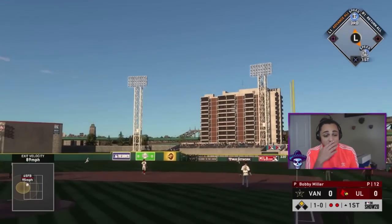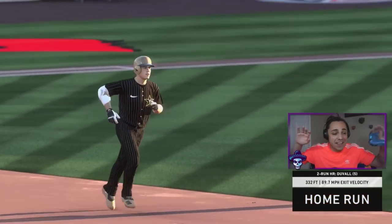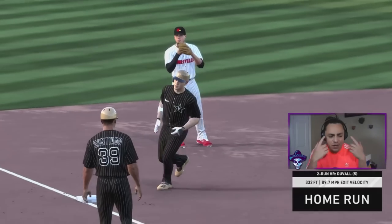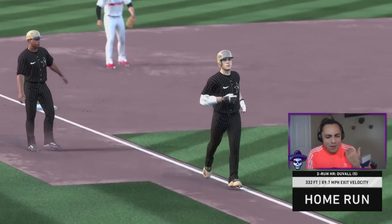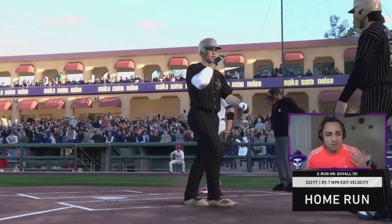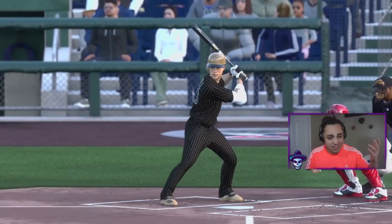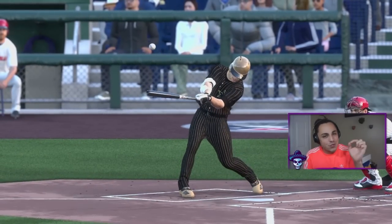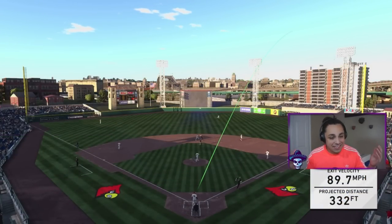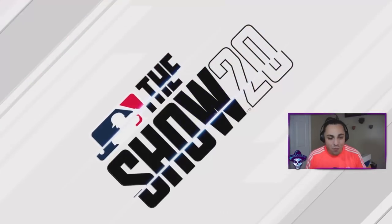Look at that swing — it's carrying, it's carrying — it's off the top of the wall, that's a home run! I didn't think I got all of that. It was a hit and run with two outs — Duval goes deep. Honestly didn't think it was going to be deep enough. 89 exit velocity and it barely skimmed over the wall — but we're up two to nothing. Great start.